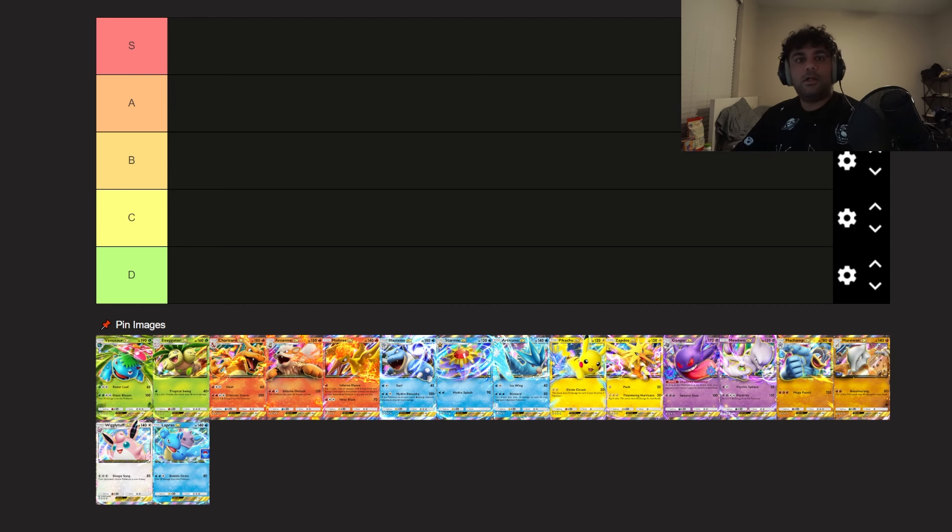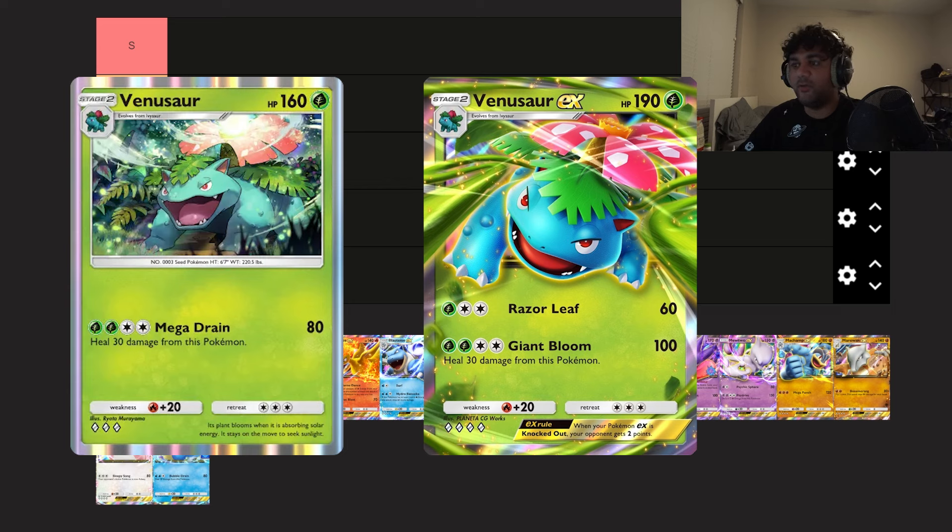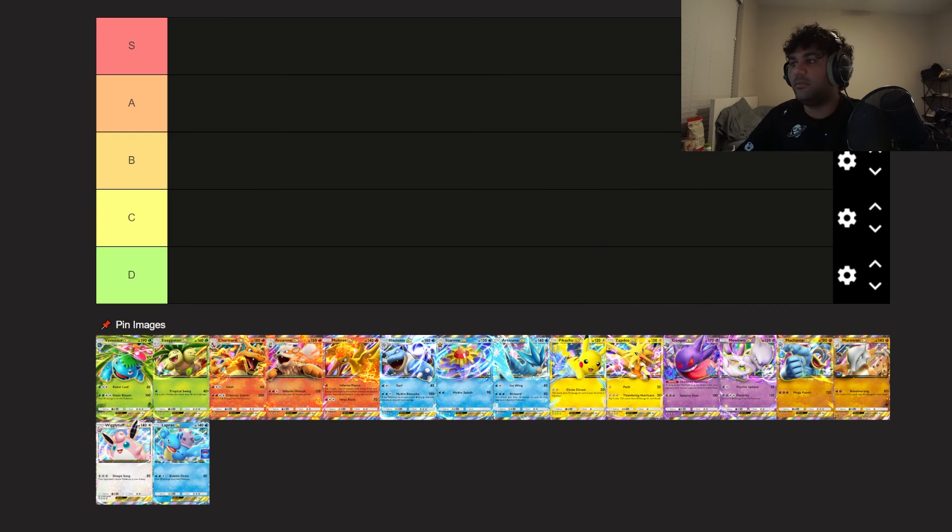I thought it'd be interesting to go over what I think of all the EX Pokémon in the game, because these are really the main ways to play. The Pokémon Company pushes you to build around these EX Pokémon — they'll give you a free EX Pokémon to start with, and in general they are miles better than most normal Pokémon. A lot of them follow a similar pattern where the regular version is similar to its EX version, just with more HP, a stronger attack, and sometimes two attacks. Let's go through and rate each one.